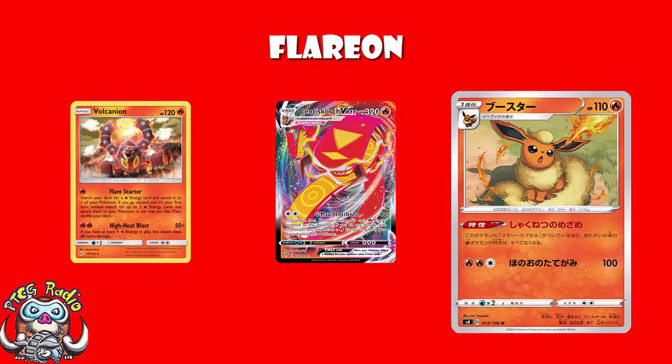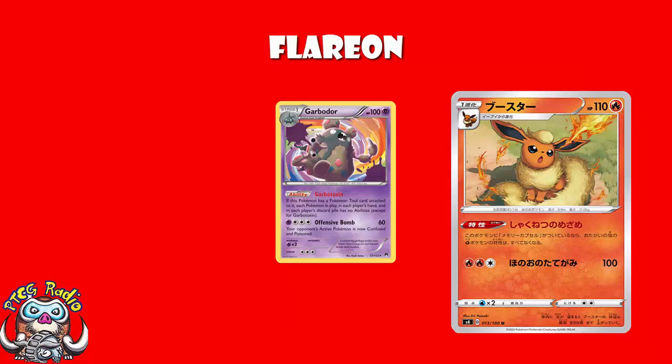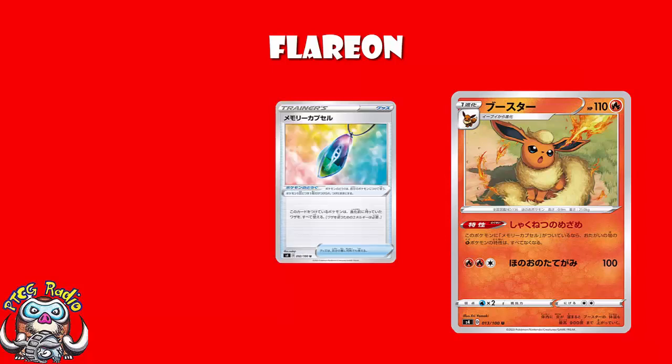But the thing about Flareon is, we don't need to think about Flareon as a Fire Pokémon. It is just a Pokémon. It sits on the bench, you attach a tool, boom, turn off abilities. And if you think that we're not going to be playing a Stage 1 and attaching a tool to turn off abilities — Garbodor. Now, to be fair, this is a specific tool that has to be attached, which is a pain. And it's a tool that might not be that useful for your other Pokémon, but it's there for any deck.